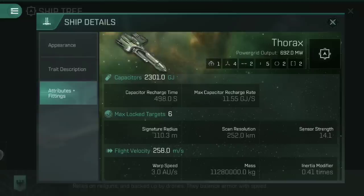Flight velocity of 258, warp speed of 3.0. Of course, it is one of the heavy cruisers — it is fairly slow moving and cumbersome. Don't expect to be winning any races in this any time soon, or doing any kind of crazy cruiser ballerina stuff.